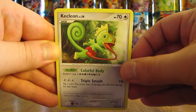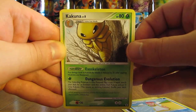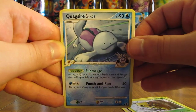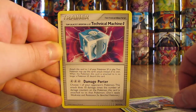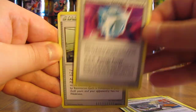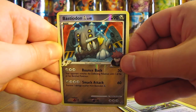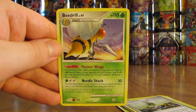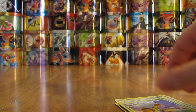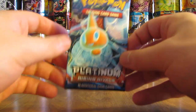First card in this pack is Kecleon, then Shellos West Sea, Kakuna, Quagsire GL, Carvana, Bebe Search — a very good supporter card — Technical Machine G, Sunny Shore City Gym. Bastiodon GL is the Rare Reverse Holo — the second Rare Reverse Holo pull of this half. And the final card is a Beedrill. This card brings back memories — seems like I pulled a ton of Beedrill from this set when I opened packs back in 2009.